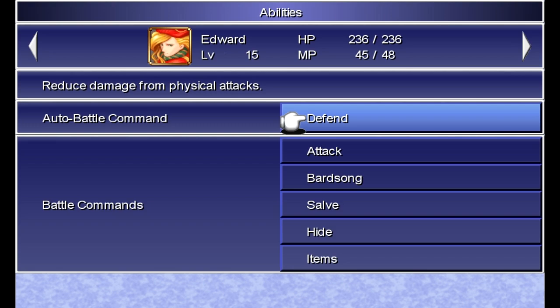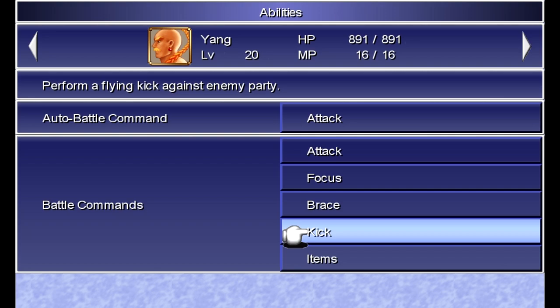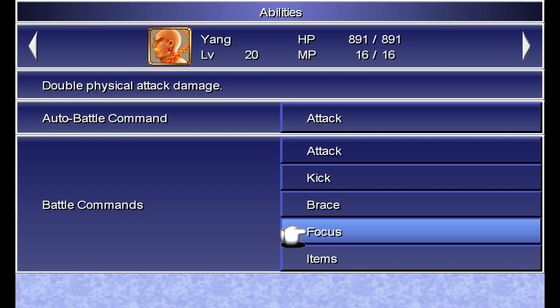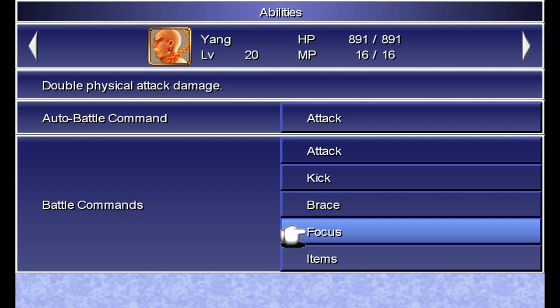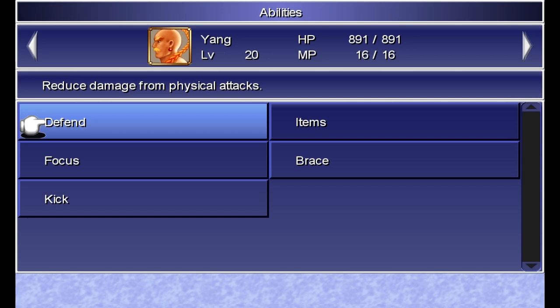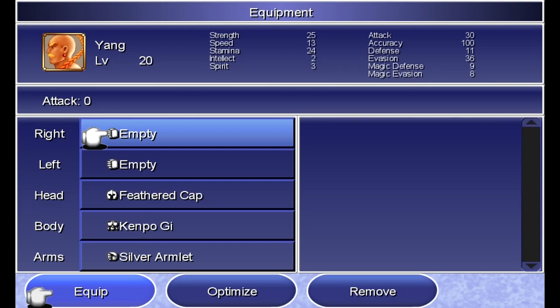Yang also has the Focus command, though the description isn't quite accurate. Let's move Kick up a little bit since I use that more often. With Focus, the first time you use it it's like 2.2 times normal damage, then 3.3 the second time, and I think 4.5 or something the third time. Each time you use it, it's more and more — but you can only stack it up to three times. That's something to keep in mind for boss fights where they have a nasty counterattack and you want to build up attack power and unleash it all at once.